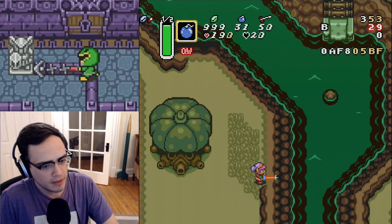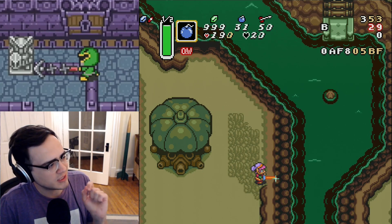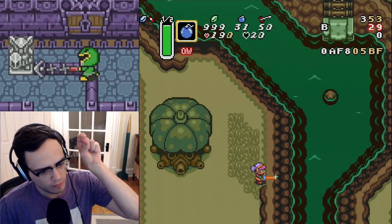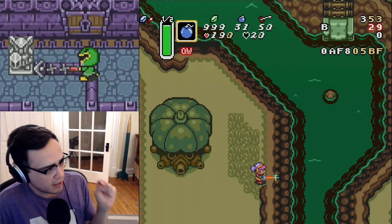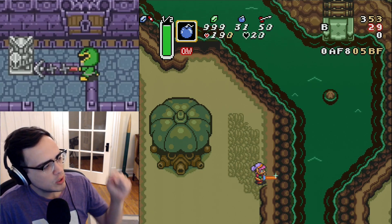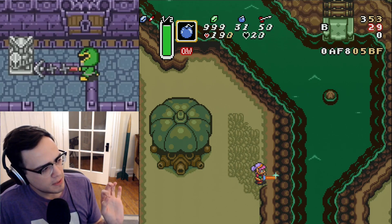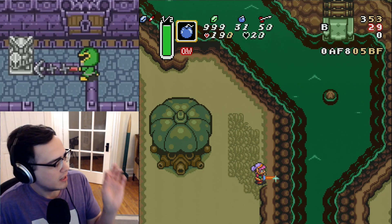I'm going to do a save state here. So you want the sword spin charged up because we're going to use it for timing when to jump off with the bomb. So what we're going to do is at this pixel, with the sword spin charged, we're going to place the bomb. Once you place the bomb, we will release the spin. Once the spin has been released, we start charging another spin immediately.